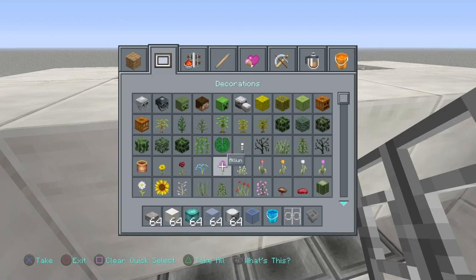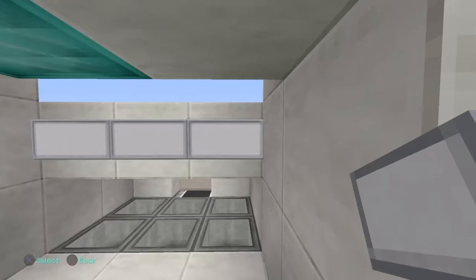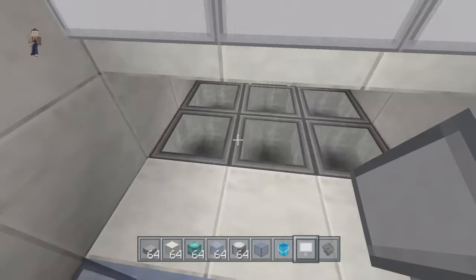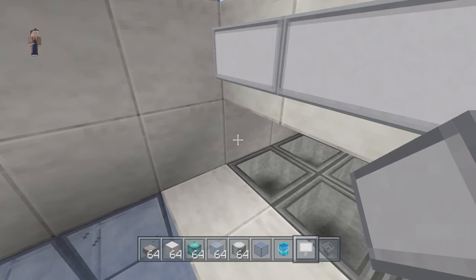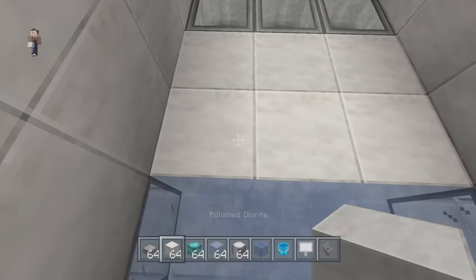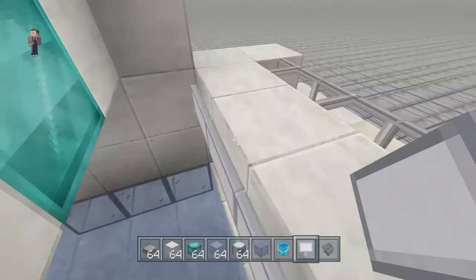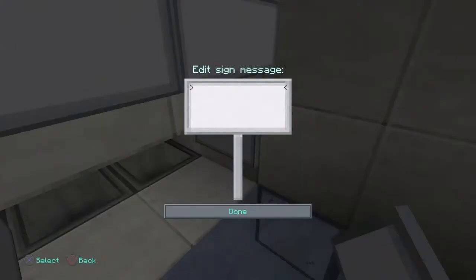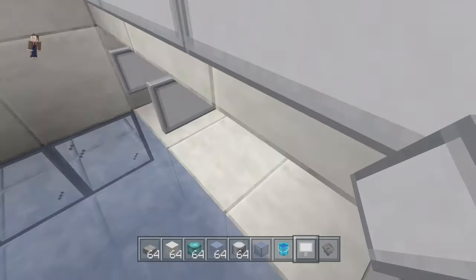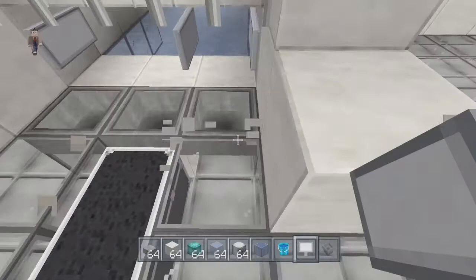You're going to need some signs, which I forgot to put on the materials list. Take one sign, place it straight across. Then do a block here, here, and here, and change this to ice as well because you need to put signs here. If you crouch-place a sign onto another sign, you don't get the annoying little stand. You have to put signs there because you want the water to stop, but you want the mobs to go underneath.